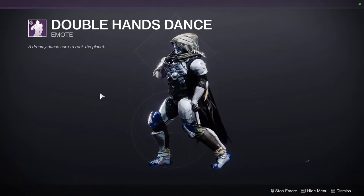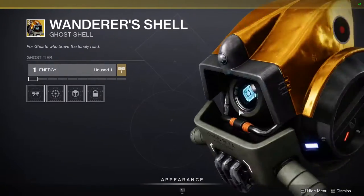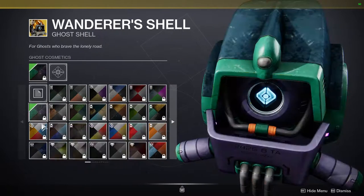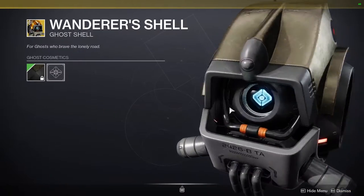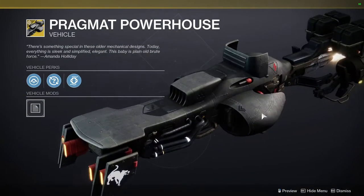We have Double Hand Dance, which I hate. And Wander's Shell — I'm not going to waste my Bright Dust on what is essentially just a ghost, because I have better things to spend it on. Pragmat Powerhouse looks pretty cool, not going to lie — it does look pretty cool. I thought she was selling the whole Pragmat set, but you're missing the ship.